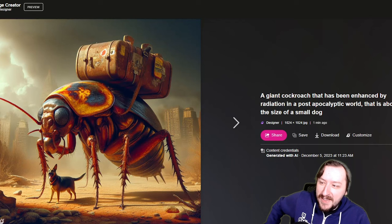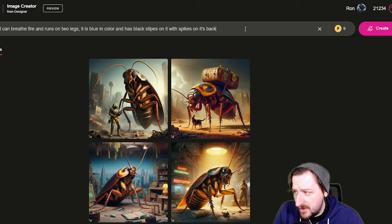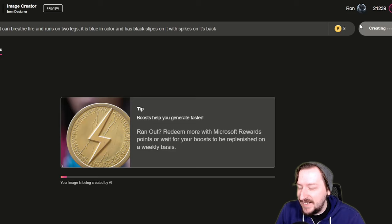Next up we're going to try Fire Gecko. I wanted to try that one because I think it would be a bit different and I didn't want to just have the gecko be something standard. A large Fire Gecko that can breathe fire and run on two legs. It's the color blue and has black stripes on it as well as spikes on its back. That should be enough information for it.